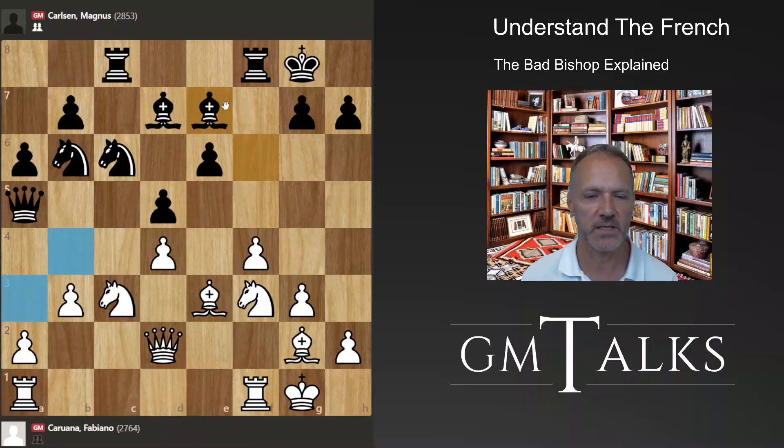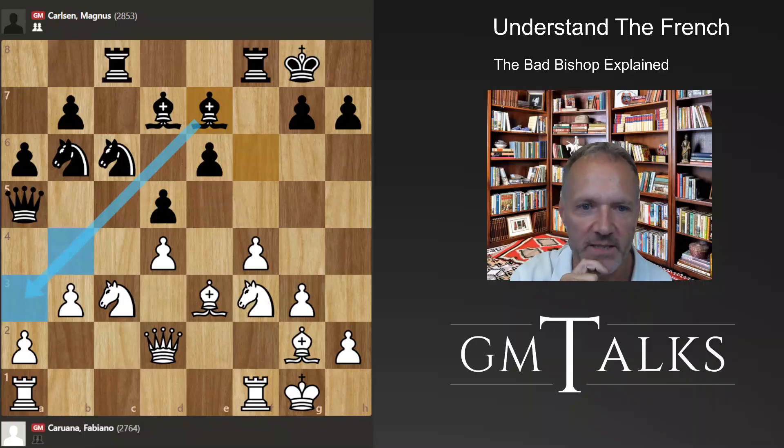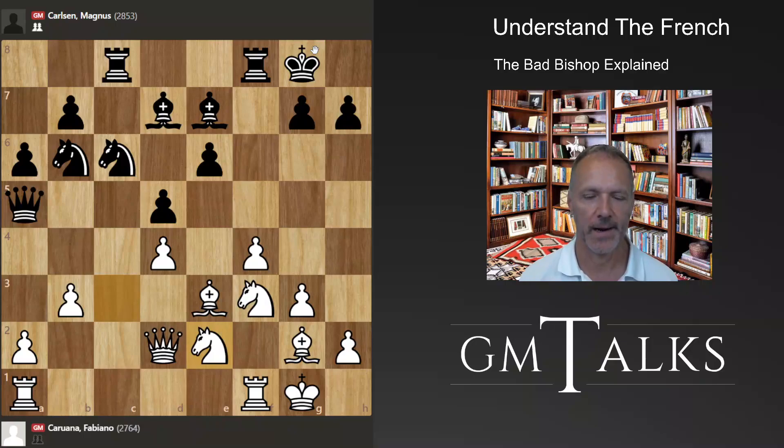Instead he has to regroup with Be7, but the black squares are a little bit weak and white has a strong bishop. Black is preparing some counterplay. White's long-term prospects are on the kingside, but at the moment it's not possible to attack directly. So instead white goes for the endgame. Looking at the structure: this pawn is alone and weak — not isolated because it's blocked, so it's shielded from frontal attacks, which is the good thing about blocked isolated pawns.